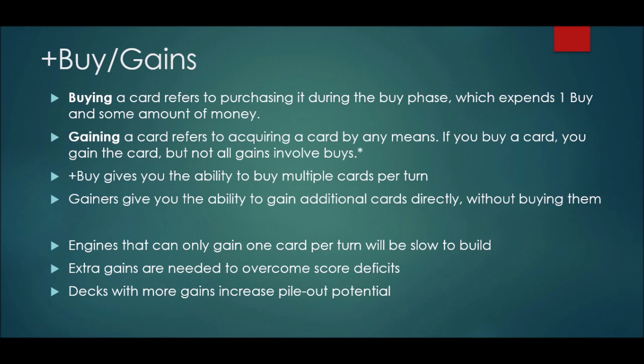First, to define key terms: buying a card refers specifically to purchasing it during the buy phase. You expend one buy and some amount of money, and then you get a card from the supply. Gaining is a broader term which refers to acquiring a card by any means. So if you buy a card, you are also gaining the card, but not all means of gaining a card count as buying.